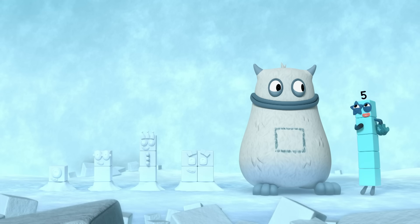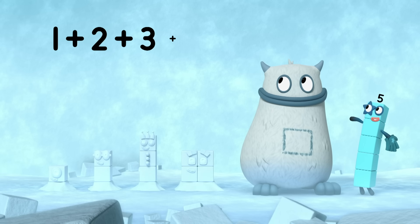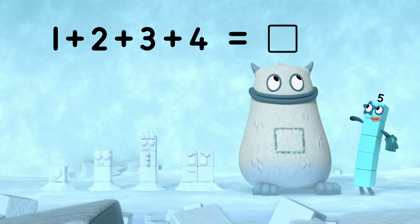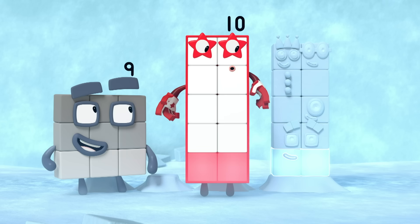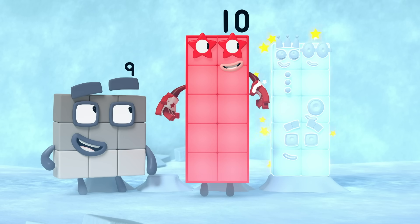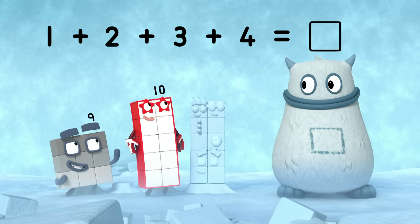So what do they make when they're all together? One plus two plus three plus four equals... Yum! Let's try adding the snow blocks together. One, two, three, four. One, two, three, four, five, six, seven, eight, nine, ten. Ten snow blocks. So one plus two plus three plus four equals ten.